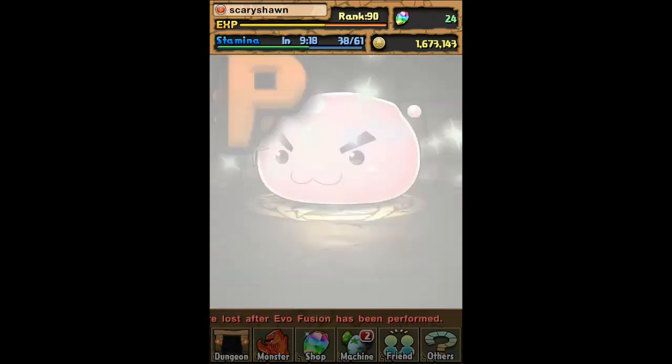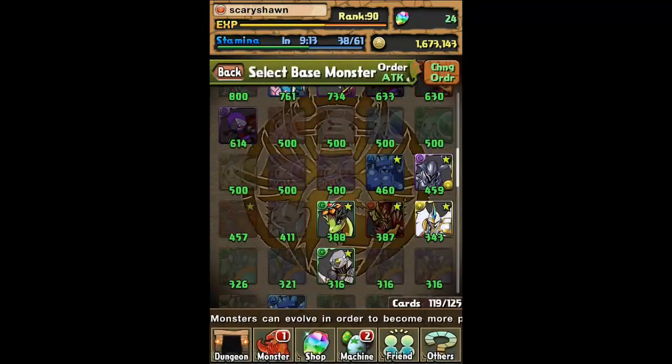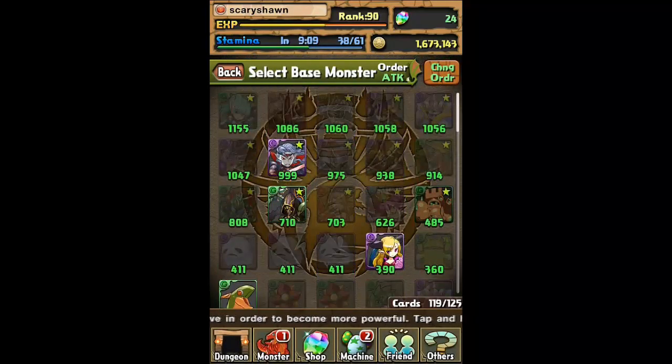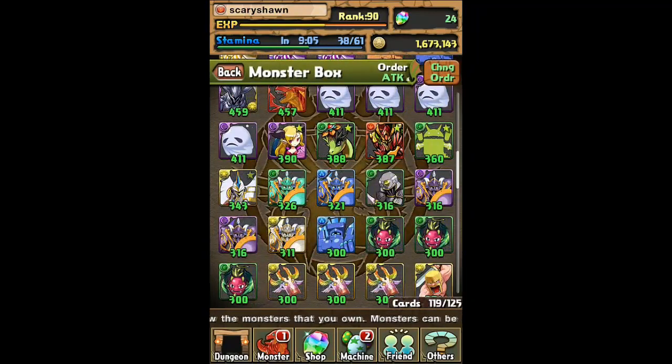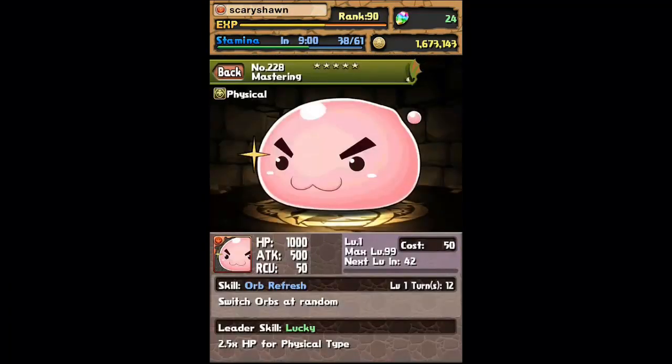So it's a gold super rare egg, and first things first, this guy is huge. And it kind of makes sense because he has tons of health. His stats are pretty good and a lot of people use him as a sub for more HP. I believe his max HP is like 44,500, so that's insane. His skill is pretty unique — orb refresh, which is basically switch orbs at random. I've never used anything like it, so I can't tell you exactly what it is.